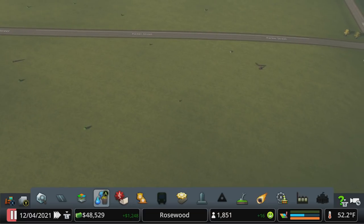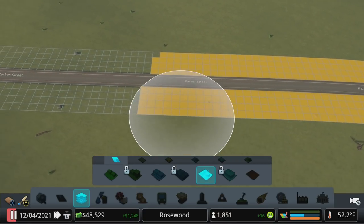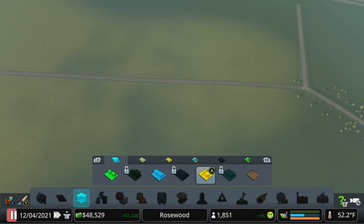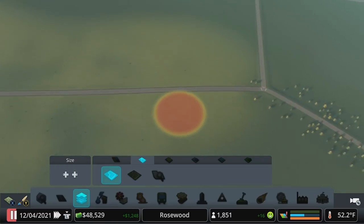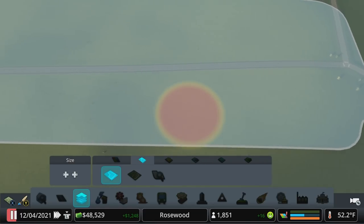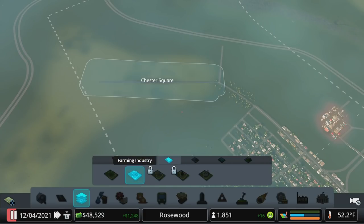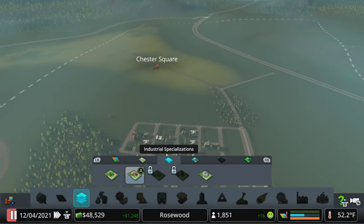For right now, because I haven't really decided what we're going to do — let's paint all this, and we'll just go all the way down for now. We'll run water down here. Before I forget — districts. Make sure it's all covered; we can tighten it up later based on where the buildings are. And industry specialization — let's say farming. For farming, they use a lot more water, so we have to keep an eye on that. It does increase tax income, and it does require fertile land, which is the yellow land we're sitting on.